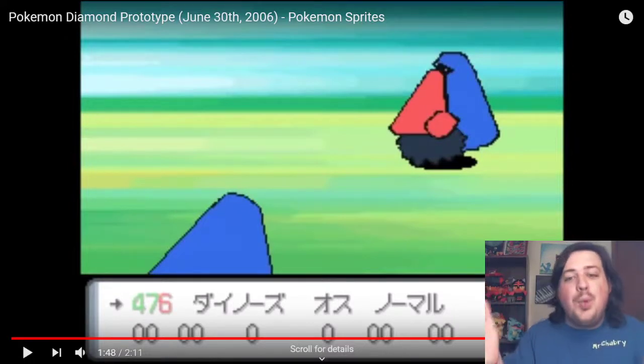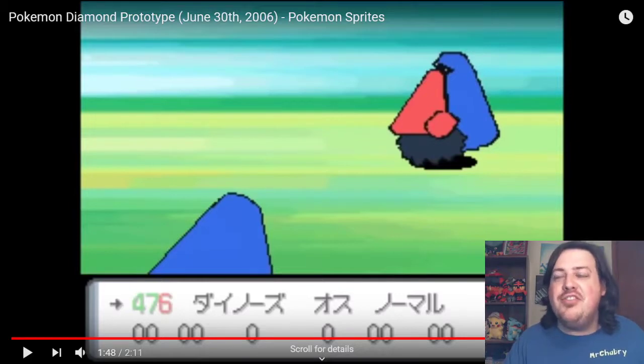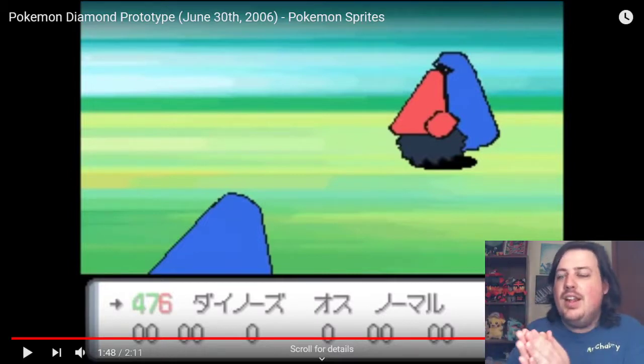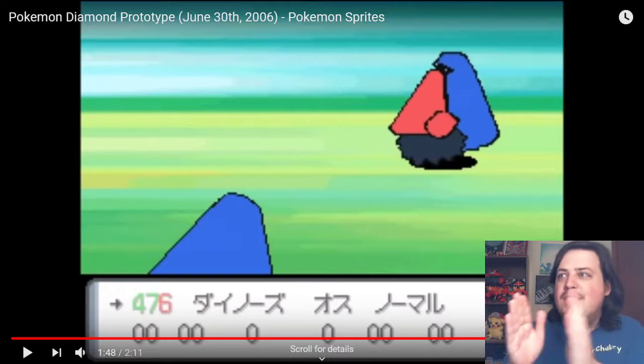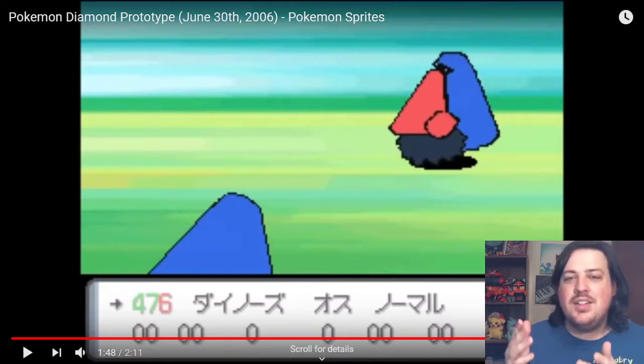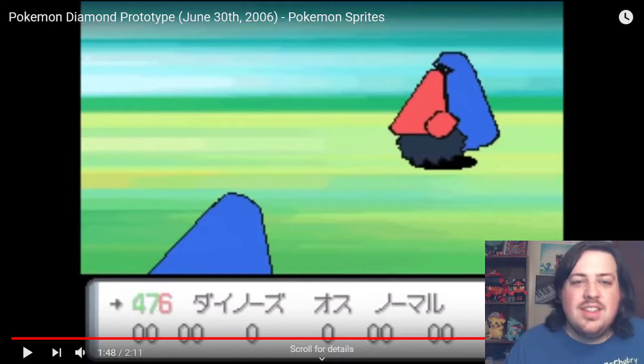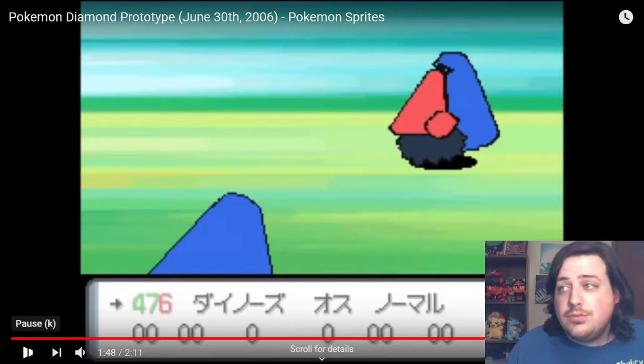This is Probopass, and this is actually probably my favorite one of these early sprites. It's the same Pokemon, but instead of looking at a three-quarters stance, it's a total profile. This thing has got its profile, and that is such a funny looking thing. A profile look for Probopass — I think this thing should be a meme. People should be making memes of this Pokemon right here. That is an amazing thing.